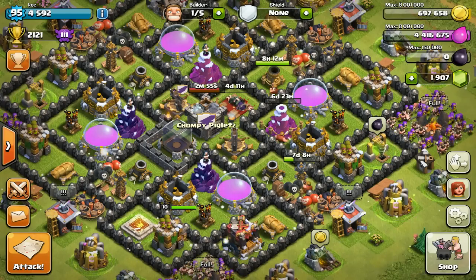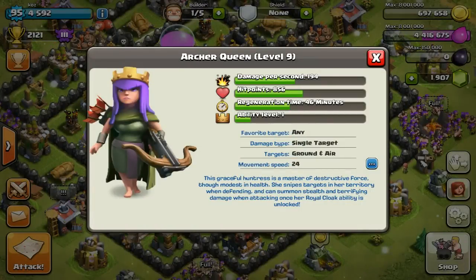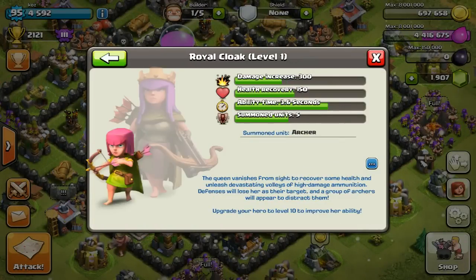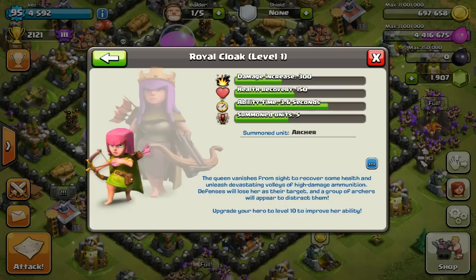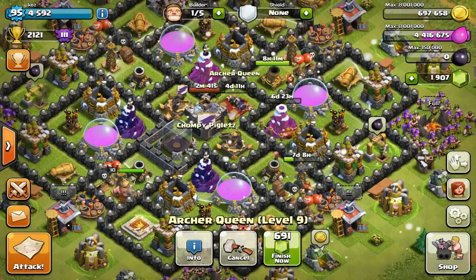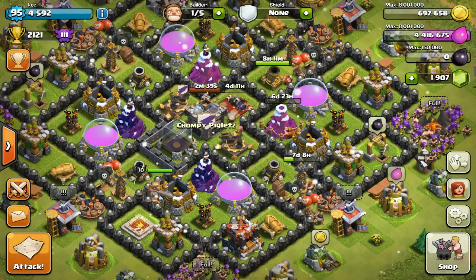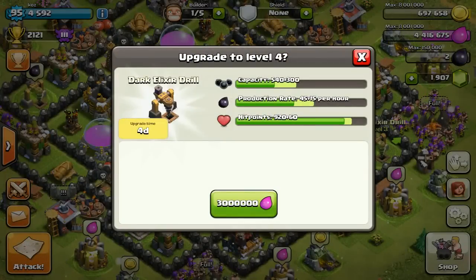The reason we're going for this is the Royal Cloak ability. At her level 2 Royal Cloak ability, it's going to be a lot more potent in terms of damage, how long it lasts, the amount of archers it spawns — it's just going to do so much damage and be absolutely amazing. The Barbarian King has his Iron Fist ability and the Archer Queen has the Royal Cloak ability.